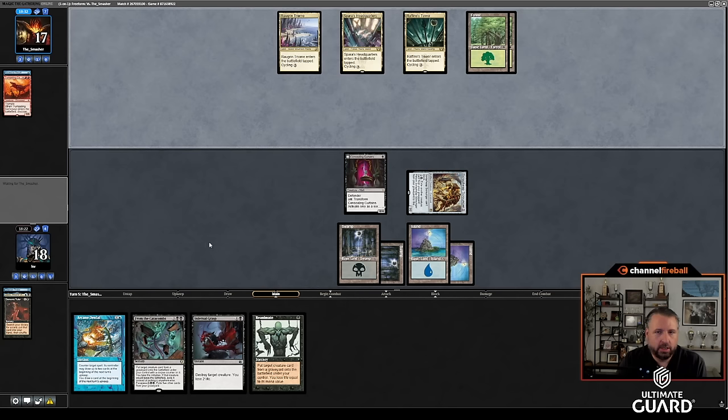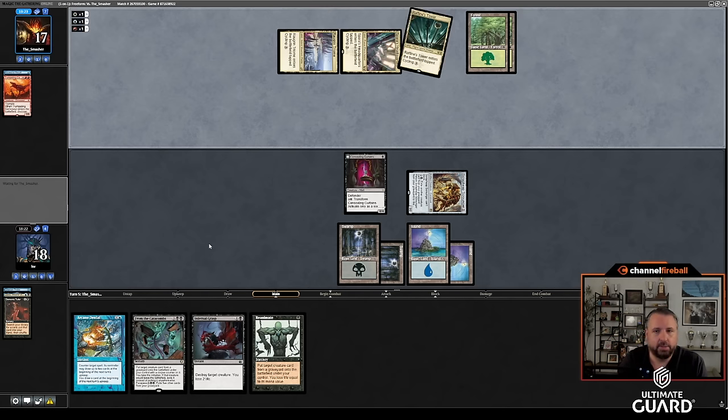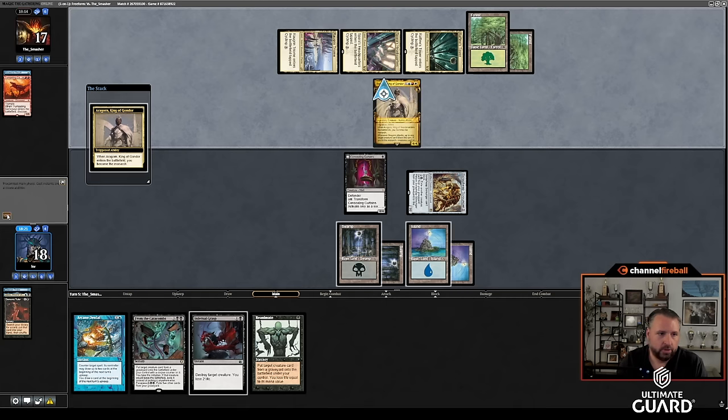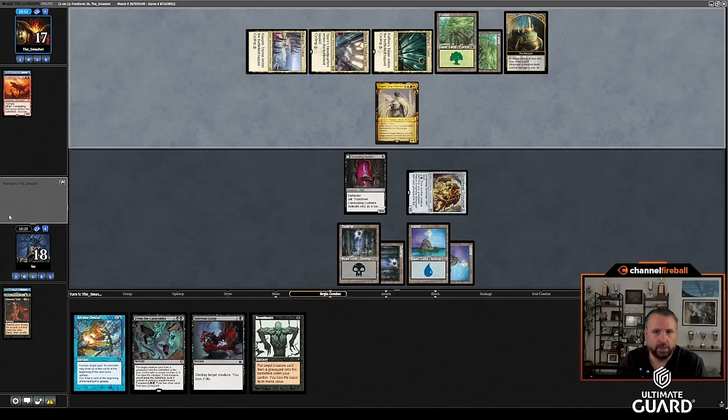I could Arcane Denial and then From the Catacombs. I'd like to draw a land here — not enough to tutor for it, that'd be too weak. If I draw a land then I might be able to do something pretty good. If this is Aragorn I'm really happy about that — I'll just Infernal Grasp it. Okay sure, and then I become the monarch. The pressure's on — oh yeah, this is going to be great.